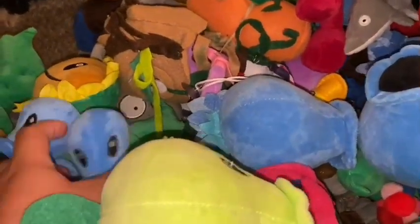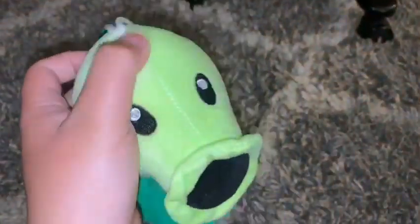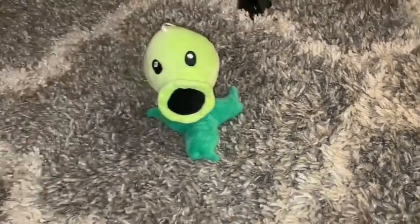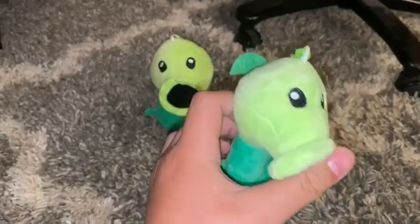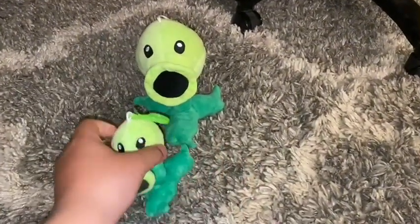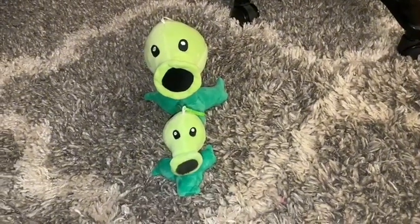We're gonna go into game order. So first up is Little P. This is the new one I got in like February. He's pretty soft and he can stand. There's also this keychain of a Peashooter. I probably used it as a kid. I don't know, but still.